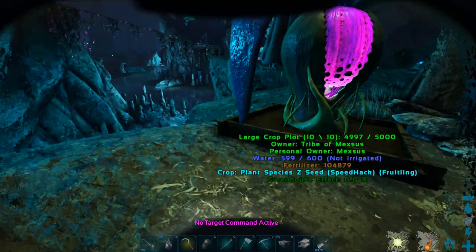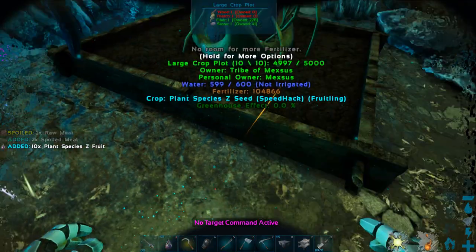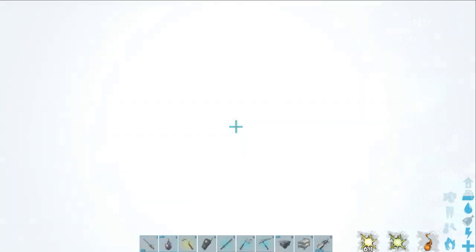And then guys, as you can see, if we go to our crop plot here and open this up, you'll see there's Plant Species Z fruit right there. You can just take them out of your inventory just like so, and then just throw them — there you go. You got your grenade, your flashbang. Can you imagine how people are going to be spamming these things during raids when you're trying to push on a base?